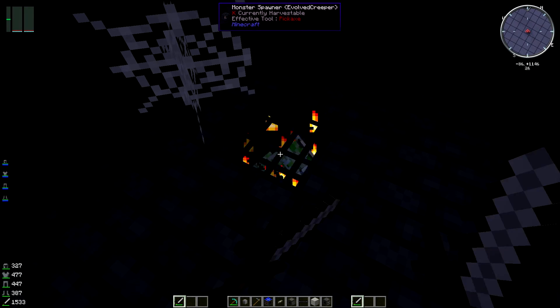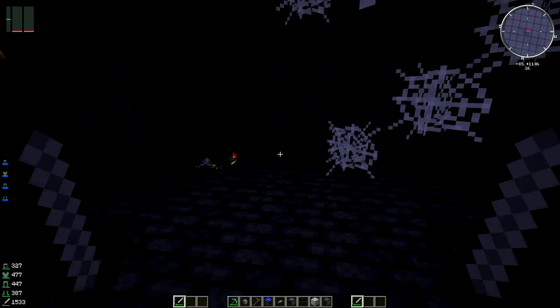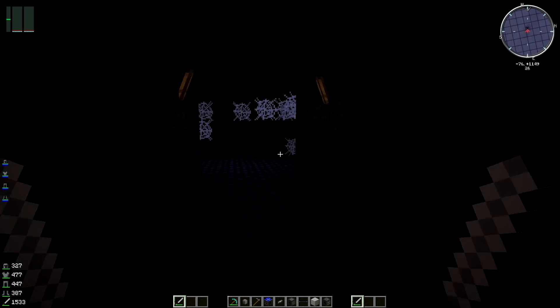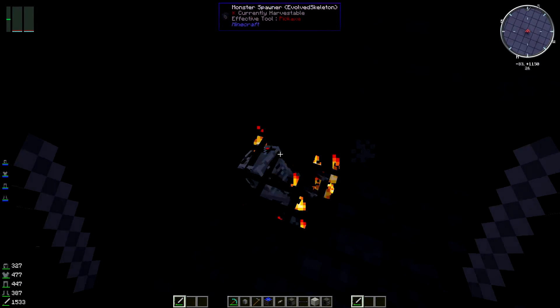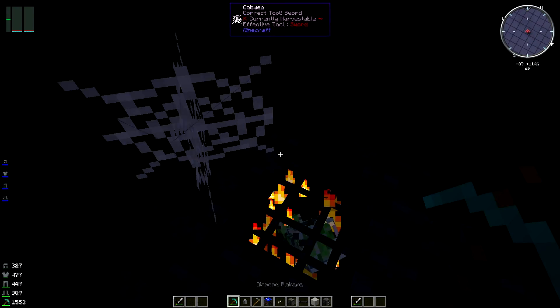You've got evolved creeper spawners down here, and you've got evolved skeletons down in the first room. There will always be two spawners in each room. As you can see, there's a corridor running down. You've got to be very careful down here — it's very, very dangerous.